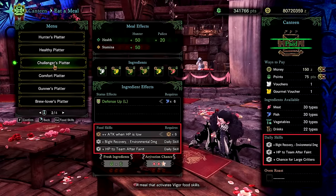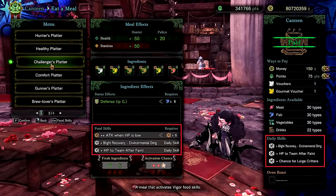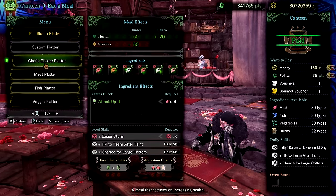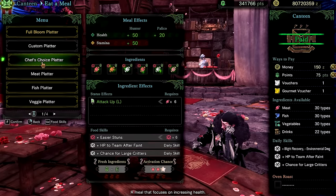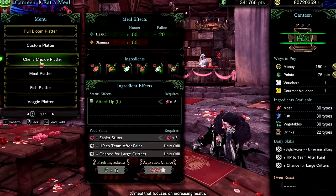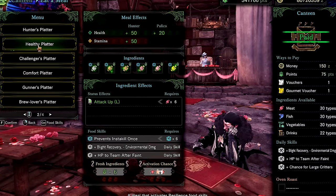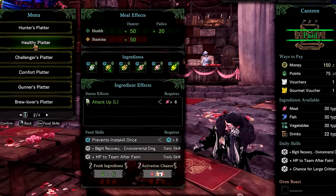As you can see from these screenshots, it simply replaces the name of the food skill with its corresponding effect. For example, Slugger is replaced with text saying it will be easier to stun, and Feline Insurance is replaced with 'prevents an instant kill once.' This is especially useful for newer players, though if you already understand all the food skills it may not be as useful to you.